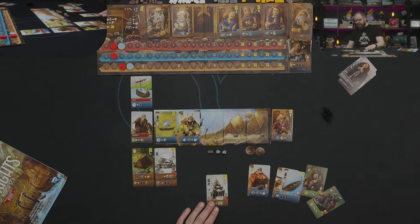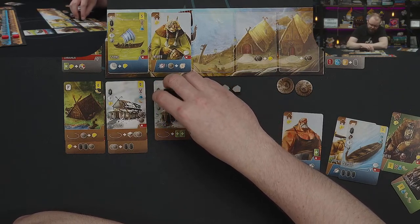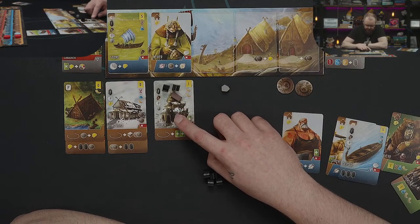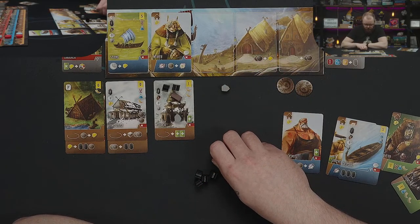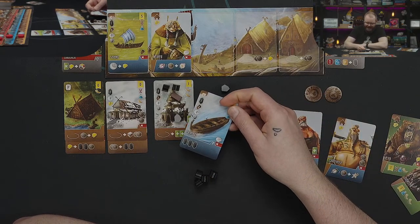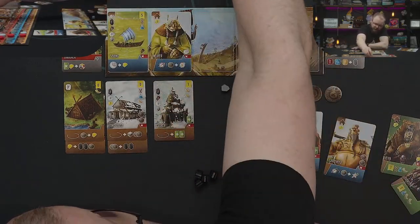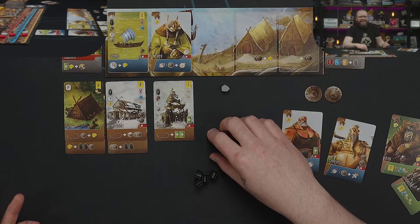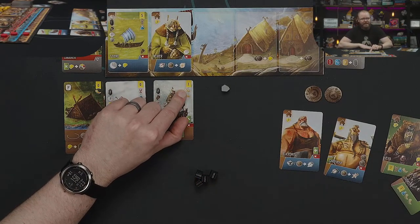These are the six cards we got: a carpenter and a blacksmith whose specialties aren't things we actually need for this particular ship — we took them opportunistically hoping to find a warship later in the deck that never appeared. We got Skipsbat, which we intend to discard to get a sheep. And then two Jarls and a church. Let's start by building this church. It needs two workers, a wood, an ore, and a sheep. We don't have the sheep, so we'll discard Skipsbat to gain one.